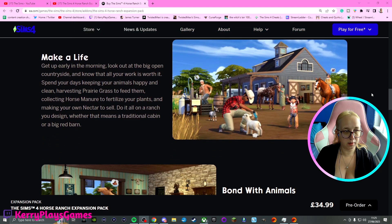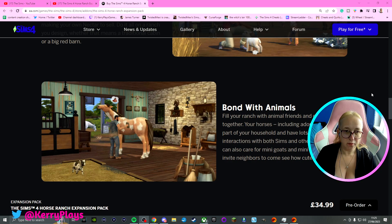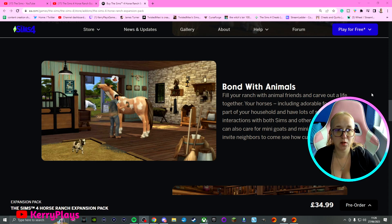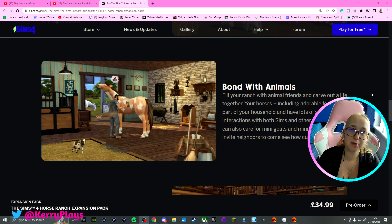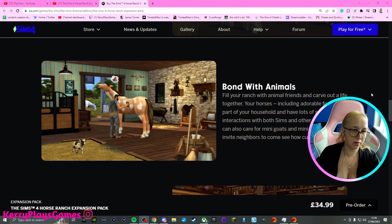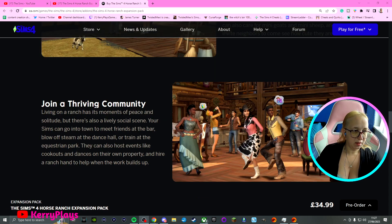Make a life: get up early in the morning, look out at the big open countryside and know that all your work is worth it. Spend your days keeping your animals happy and clean. Harvesting prairie grass to feed them. Collecting horse manure to fertilize your plants. And making your own nectar to sell. Do it all on a ranch you design — whether that means a traditional cabin or a big red barn. I like that. Bond with animals: fill your ranch with animal friends and carve out a life together. Your horses including adorable foals are part of your household and have lots of special interactions with both Sims and other horses. You can also care for mini goats and mini sheep and invite neighbors to come see how cute they are.